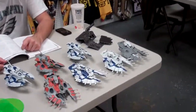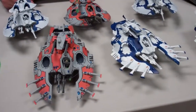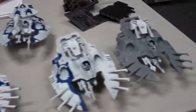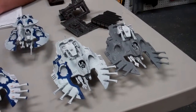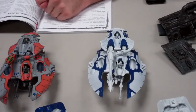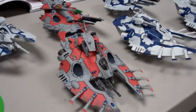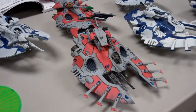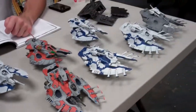I'm playing my 1500 point Mechdar. I have these two serpents here with Dire Avengers in each of them — scatter lasers on top, spirit stones and star engines. Over here I have my two Fire Dragon serpents, scatter lasers on top, star engines, spirit stones. Back here I have three prisms. In this Wave Serpent I have my Farseer — he has spirit stones, runes of warding, runes of witnessing, Doom, and Guide.